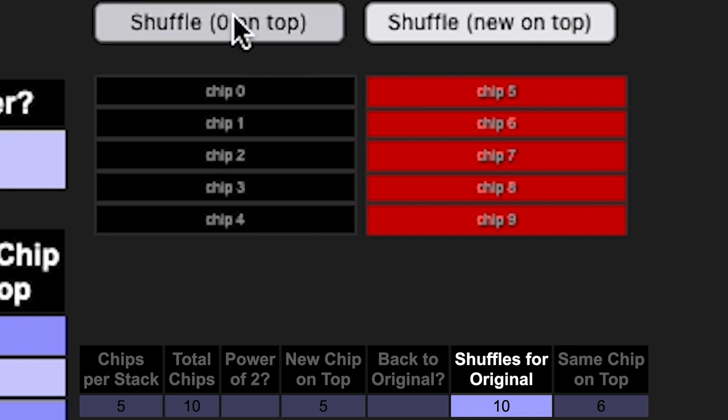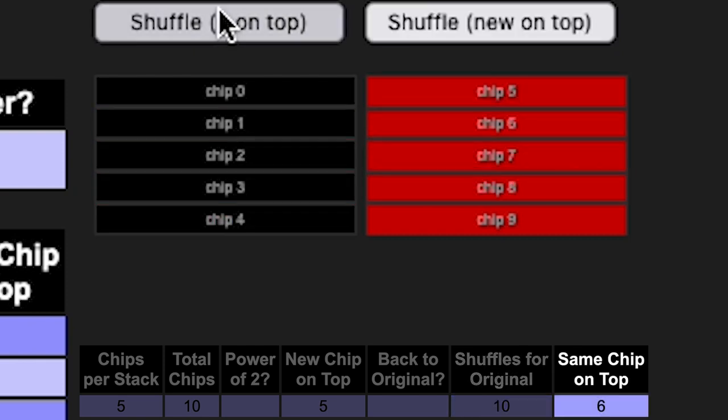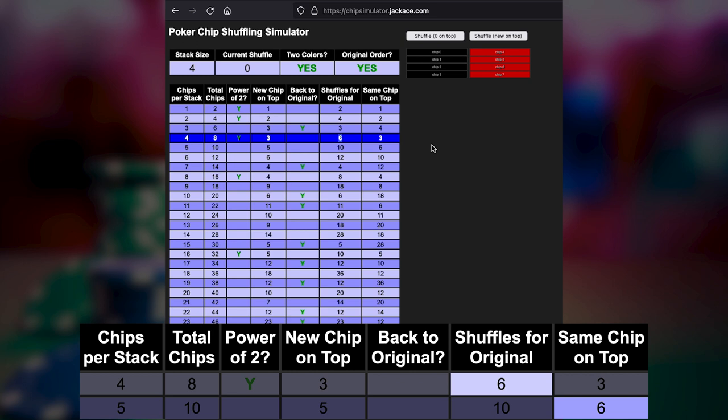Now, I have this other button here. If you click on 'zero on top,' that basically maintains the same top chip and the same bottom chip, so you are shuffling everything in between, because those two chips stay in their same position. So I'm going to click this six times — one, two, three, four, five, six. And as you can see, when I keep the same chip on top, it takes us six shuffles to get back into the original order. And you'll probably notice that this number is the same as this other number, because essentially we've just eliminated the top and bottom chip and did a perfect shuffle with a new chip on top.